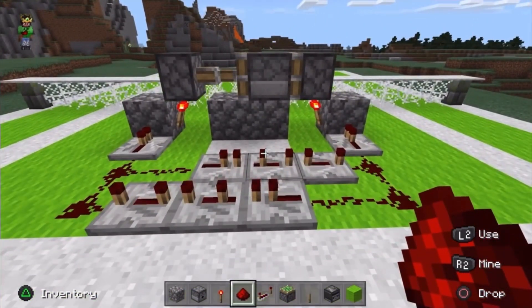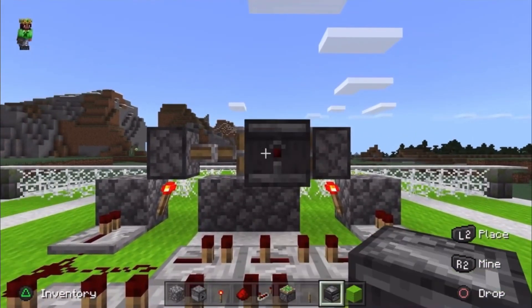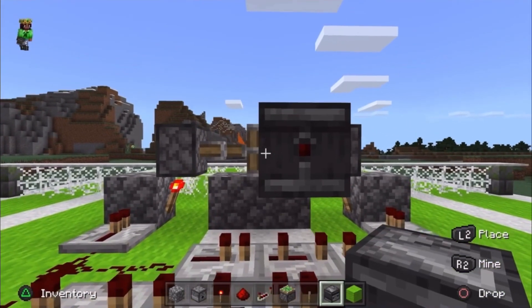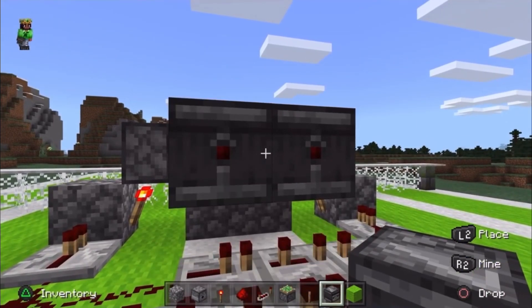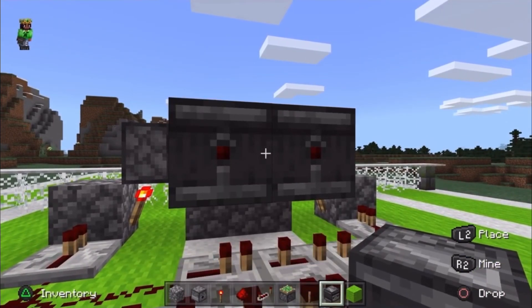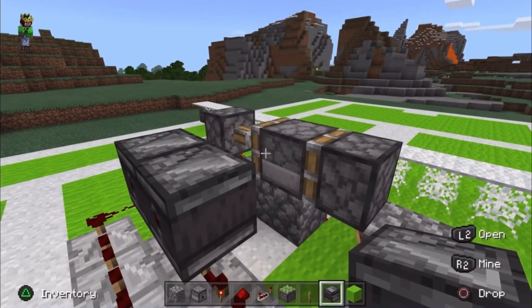Grab your redstone and just attach it so it's all connected. Next, grab your observers — you're going to have to crouch to put the observer on the dispenser. Place the two observers like so, then delete the one on the dispenser after you place them.